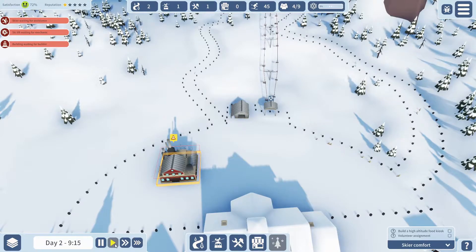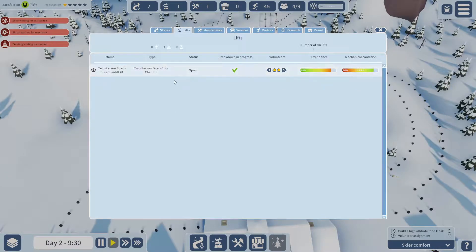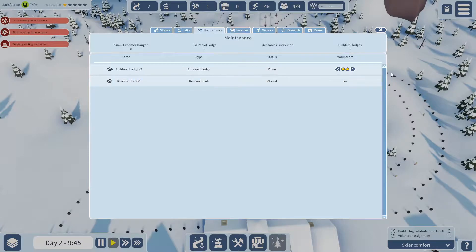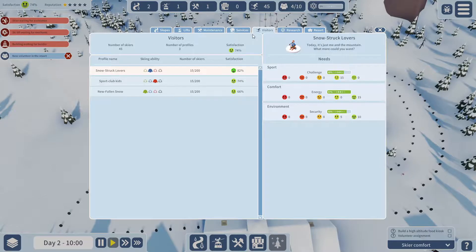See all these people whipping down there. There are a load of options at the top here which we'll explore. So there's slope information — it tells you the attendance of how many people are going on there. Your lifts: this is where you can get all your information about your lifts, whether they need a mechanic or repairing, breakdown in progress — yes, it tells you it's broken down. Maintenance just shows you the maintenance of the buildings. I think it's just so you can assign your volunteers to them.